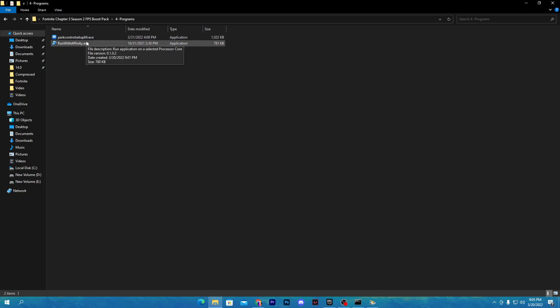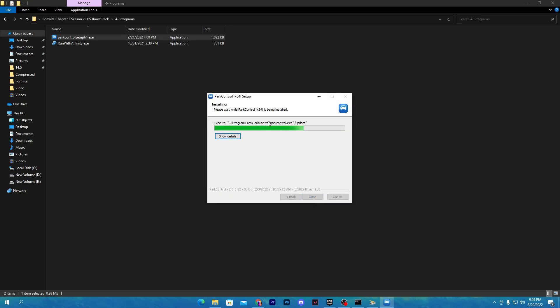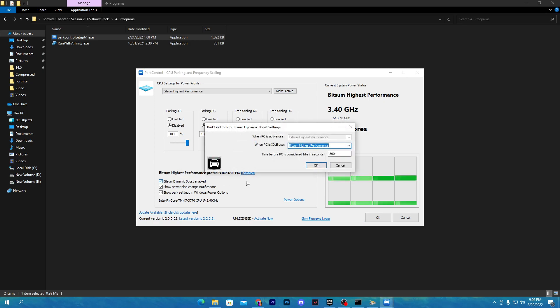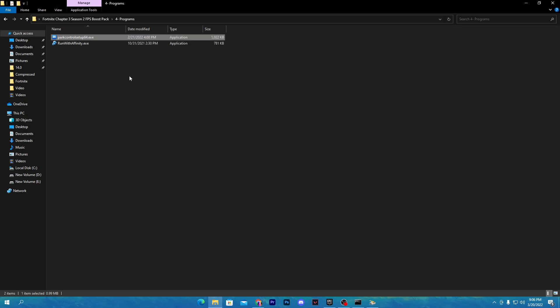Now open the fourth folder: Programs. There are two folders — the first is Power Controller, the latest variant for increasing CPU performance. Double-click, click OK, and install it. Once installed, click the dropdown and select 'Bitsum High Performance', activate it, disable all options shown, and set the slider to 100%. Hit Apply, then check 'Bitsum Dynamic Boost Enable', click 'Bitsum High Boost', and click OK. This software activates all cores of your CPU for better Fortnite performance.